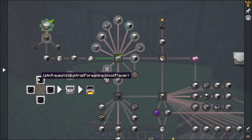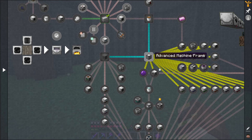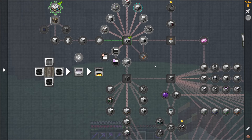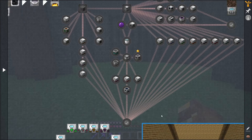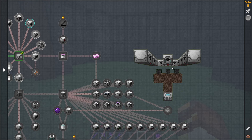Industrial Foregoing is a pretty substantial mod that we've done a little bit of work into because we've actually gotten plastic from our bees. However, there is lots to do in this mod, and there's lots that we have to do to get to all the stuff we need for the star. This mod has pretty much a little bit of everything: mob farming, power production, resource production, and wither milking.